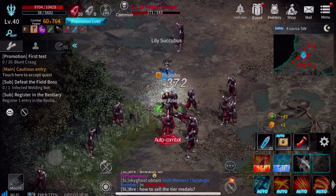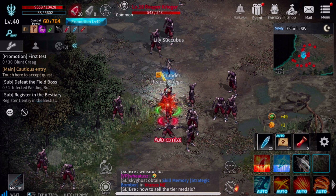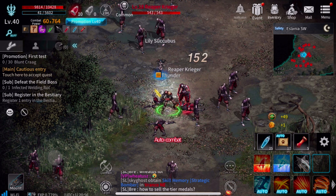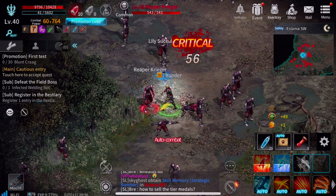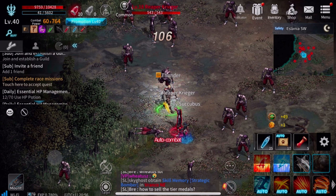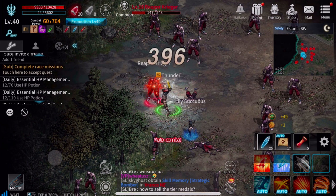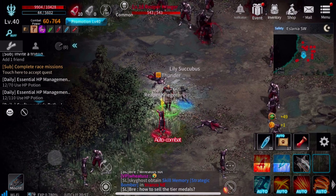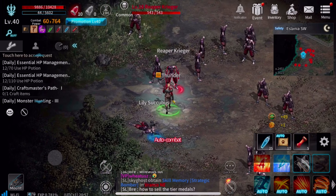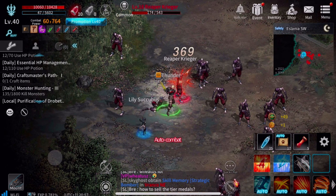I think we've hacked up these dudes enough, so let's segue over to the next part of the video. There's other things to do other than farming these reapers in Dark Eden — which is great for gold and XP. You can also battle in heads-up PvP arenas. You can do race missions, potion missions, craftsmen — you can craft items — and monster hunting, which is what I'm doing right now.